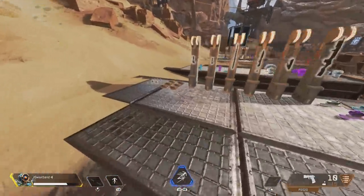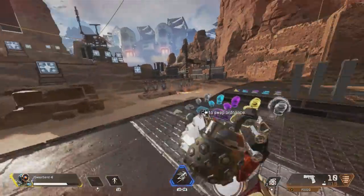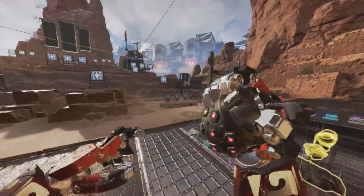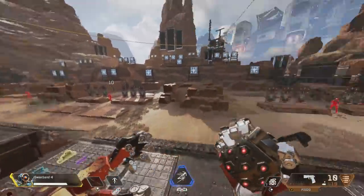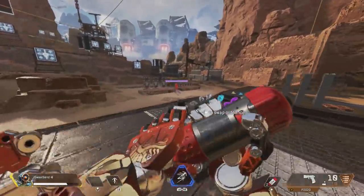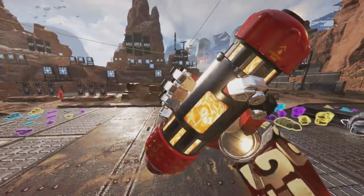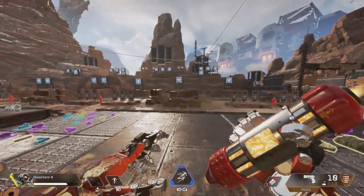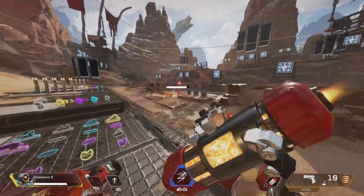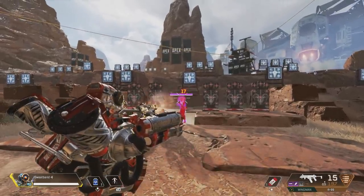Grenades also have great synergies with certain legends. With Caustic, throw arc stars or thermites at enemies caught in his traps since they'll be moving slower. The same applies with Wattson. And if you're taking a Wraith portal and think an enemy is following you, toss thermites or a grenade at the exit — it'll likely kill them as they come through.